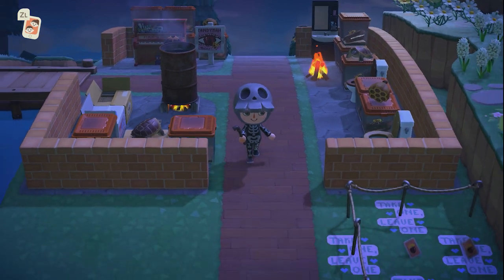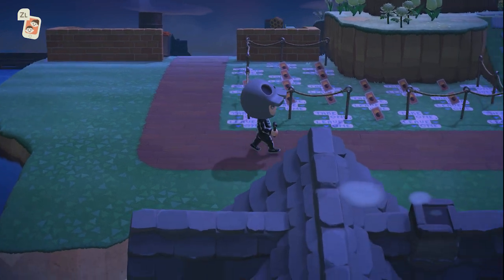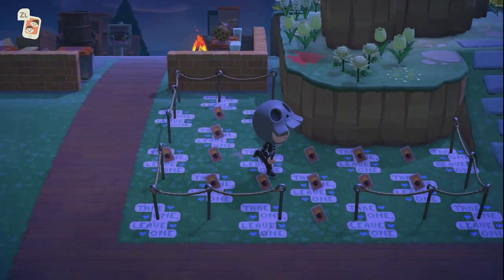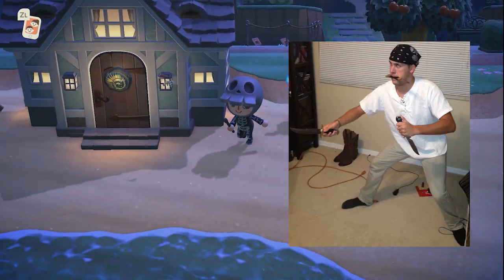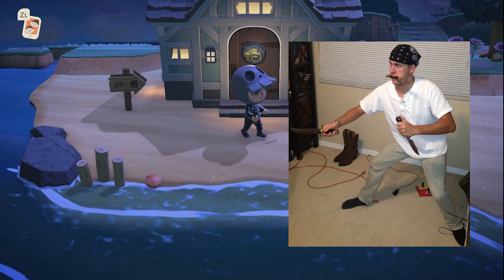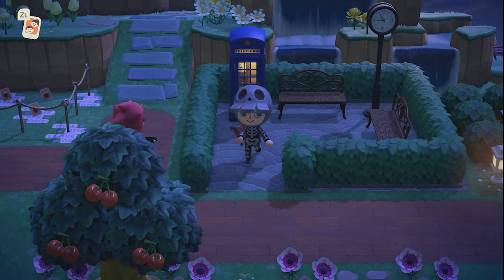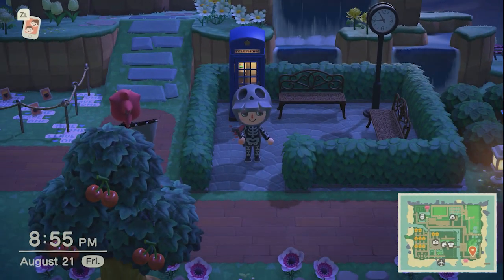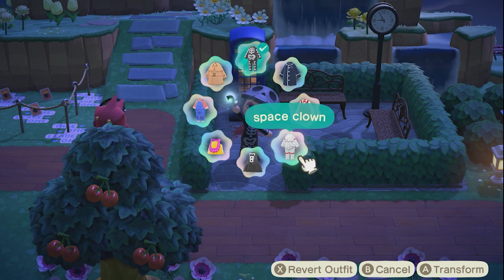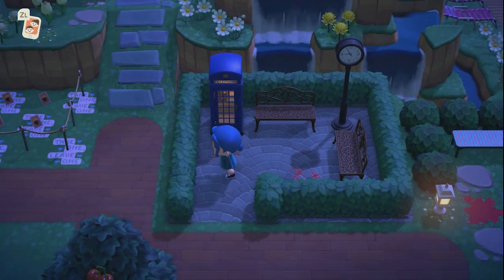Down here I have a take-one-leave-one area for events that I host — nice to have them all in one area. We also have Bruce's house; I'll let him take you through if he wants. Over here is just a regular area — I've got a little telephone booth and in some of my normal areas I decided to just put blood splatters on the ground to make it look spooky.